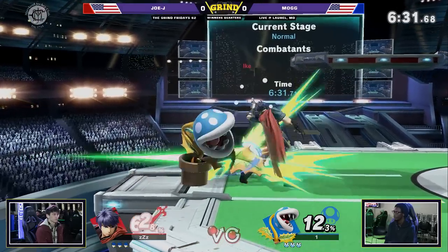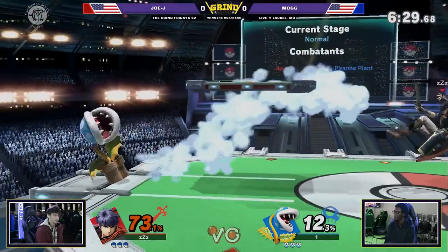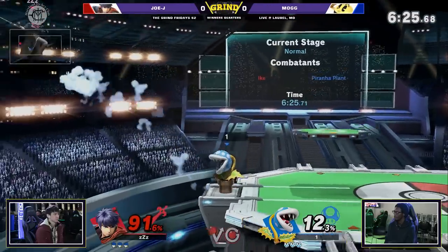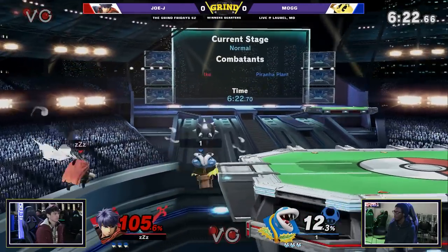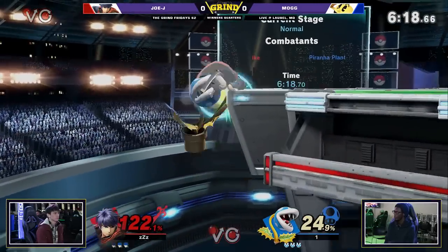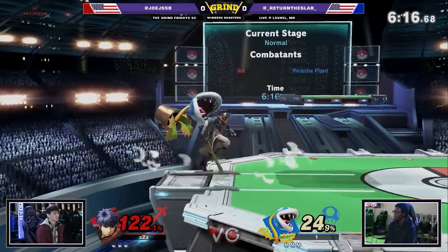Possibly just didn't react in time. Nair is going to come out, going to be pretty safe out of shield. That Bash attack is not safe on shield, however. Excellent stuff — uses Neutral B on the edge guard there. This is an excellent edge guard with Neutral B, but doesn't get the third one.